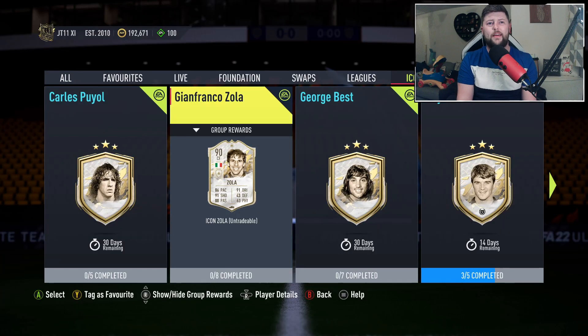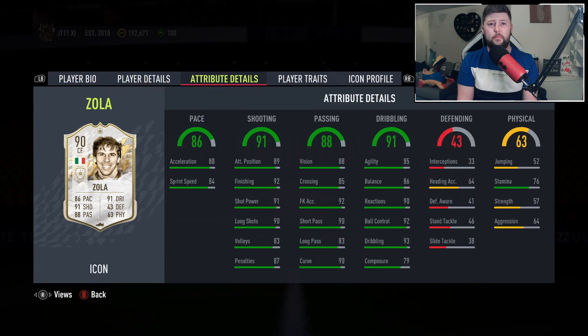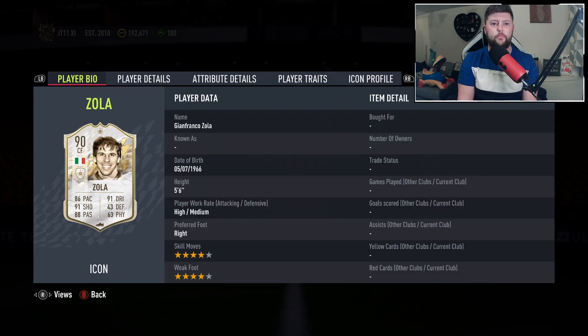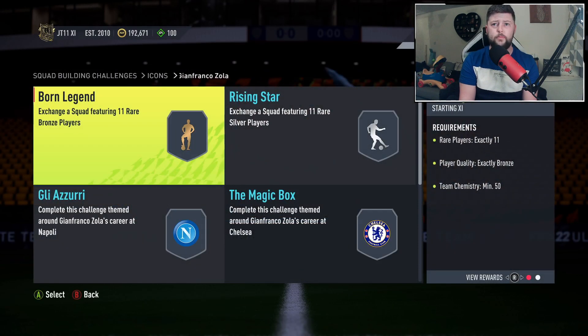Today we are looking at Zola, the Prime Icon - he's 90 rated, a four star four star, genius who is five-six with a high/medium work rate. The first Prime Icon SBC we've had, right footed. Stat-wise looks pretty good - finesse, outside of the foot and flare, which is always fantastic. He's got eight requirements so a little bit more expensive.